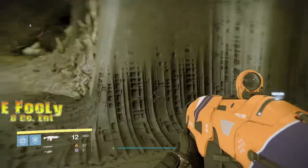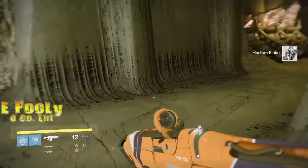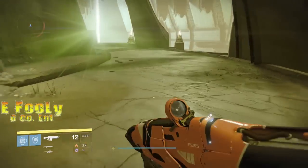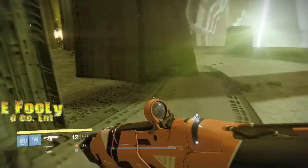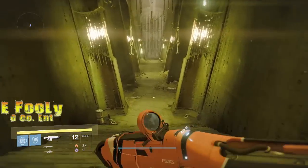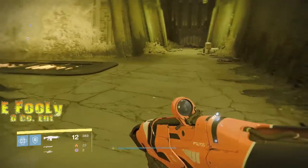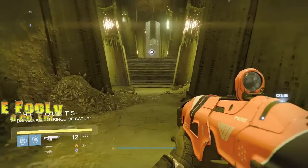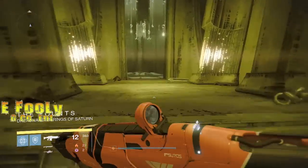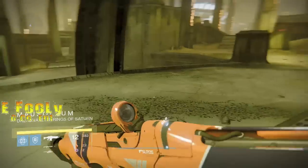The chest also spawns outside of this little hallway — I'll show you here in a second. But get the chest, and it spawns over there off to that ledge, but this is the easiest way as far as changing areas goes and the closest chest. Come down here, and when you see it in the bottom left of the screen change, turn around and go back to the same chest. I did this maybe 30 minutes and I had over 100 Hadium Flakes.